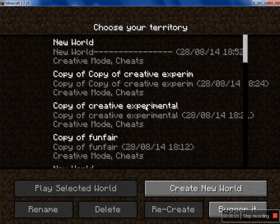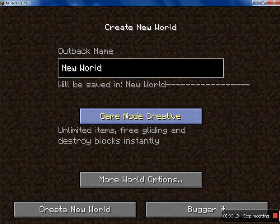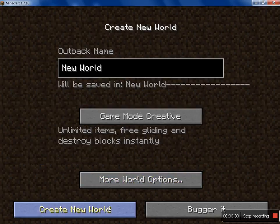Hi guys, this is Redstone Sensei bringing you a siege showcase. This siege should include a ravine and a village, so I'll go ahead and create it. The seed is 'Survival' with a capital S — if you forget that, just read it in the description. Let's create.